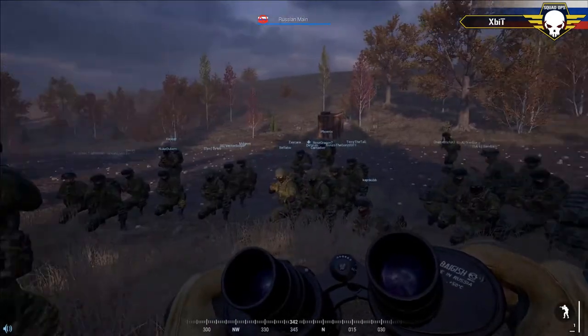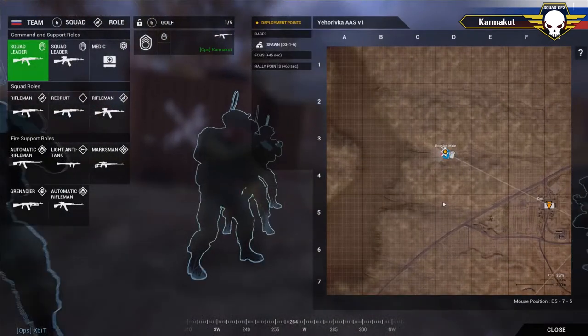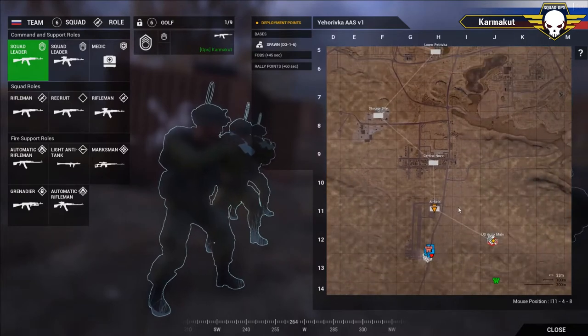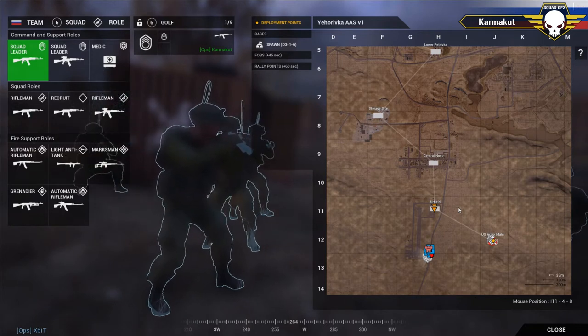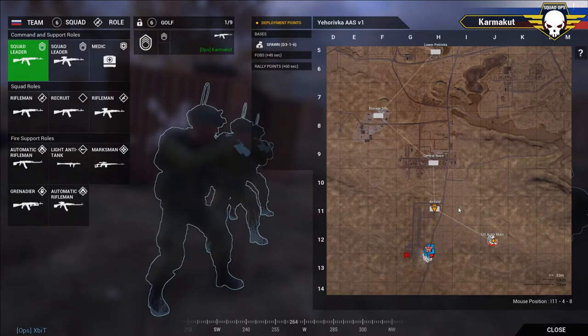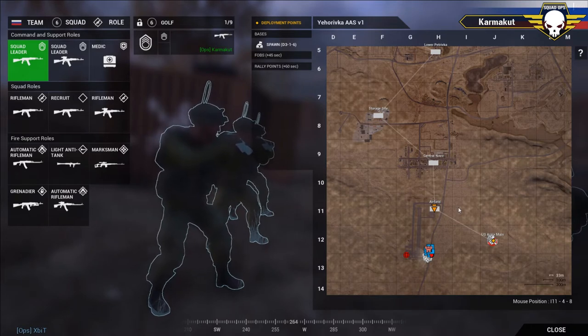Alright guys, welcome back — round two. Pretty good round last time, a little different with a lot of maneuvering on the outside that didn't quite work out. This time we're the Russians — we've got to find their FOB and destroy it. The general plan: we're going to take the entire platoon and all three vehicles. Squad Two will man the vehicles, controlling both BTRs and the MTLB. We'll take the entire platoon loaded up, then dismount over November 10 way off the map edge.